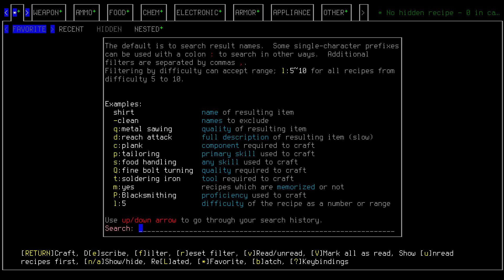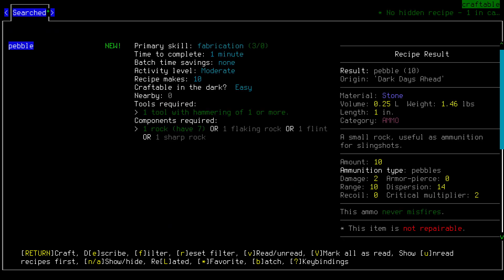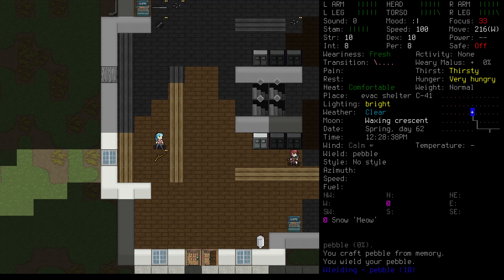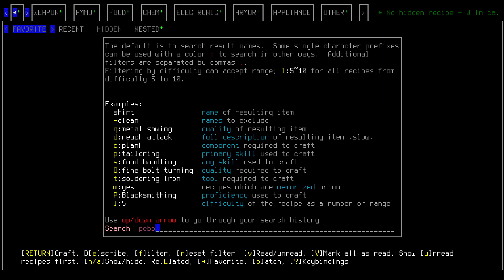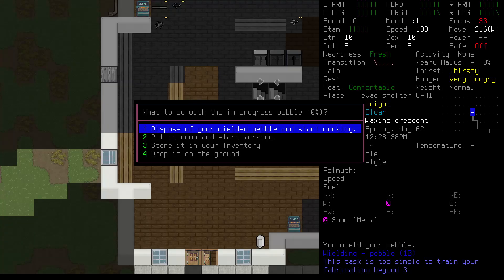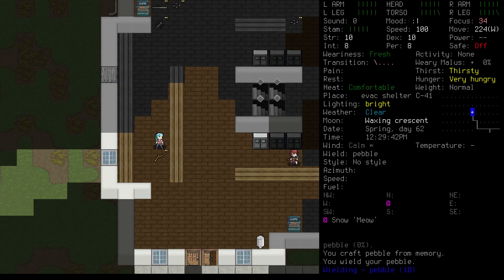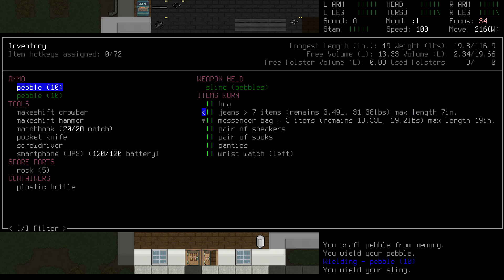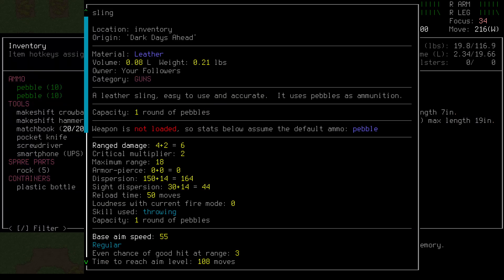Next we'll need ammo. Our rocks are a bit too big for our sling, so open the crafting menu, hit forward slash, and search for pebble. Go ahead and craft this twice. Doing this twice destroys 2 of our rocks and nets us 20 pebbles. Let's wield the sling and take a look at it. The stat block for ranged weapons is a bit confusing, so let's break it down. We can see that the stats below are the default for our ammo type, pebbles. That's what we're using.